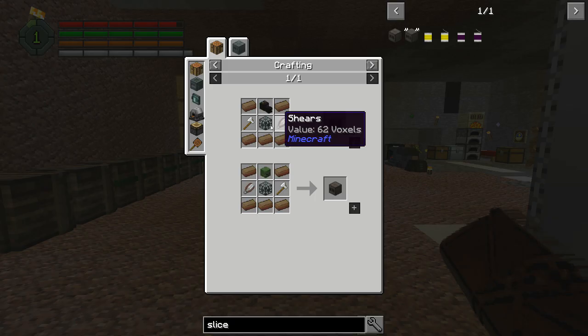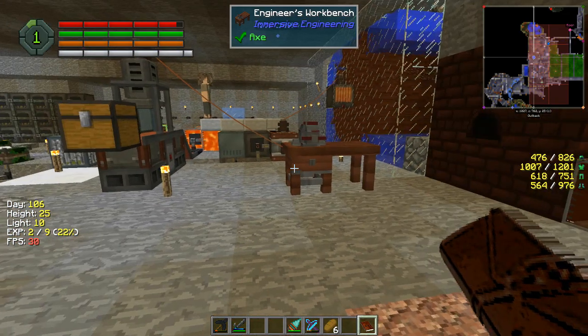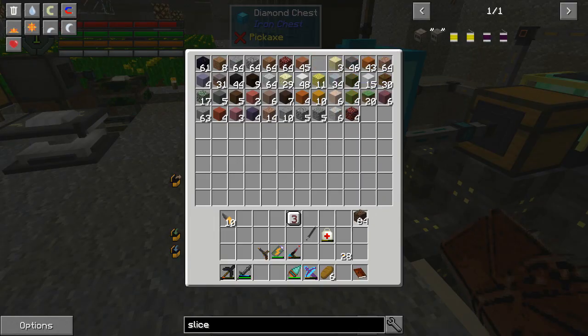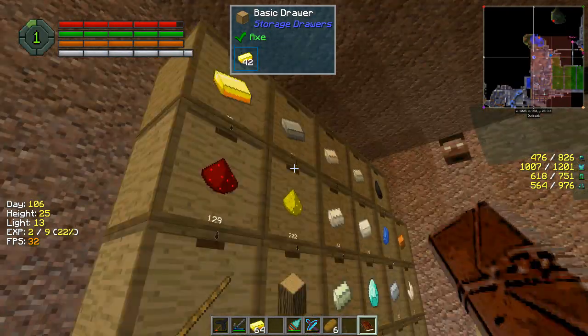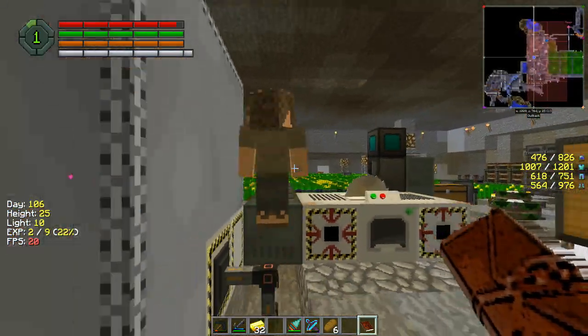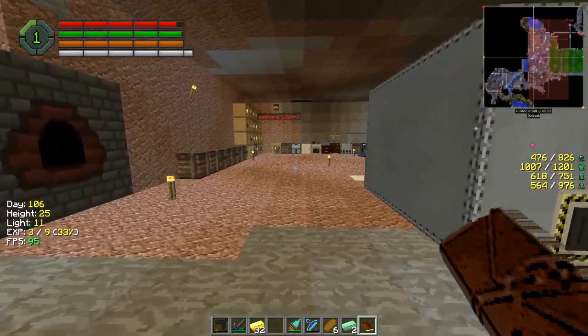Slice and splice needs Solarium, which is soul sand and gold. I have soul sand in here. Let's do half a stack of Solarium — that should be enough to keep me going. I'll put that and the gold in there, and that will start making Solarium for me.